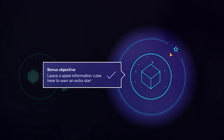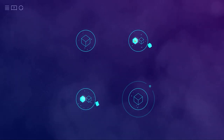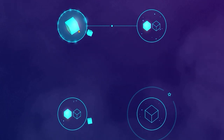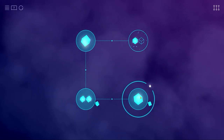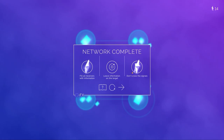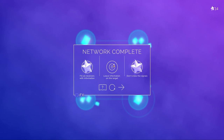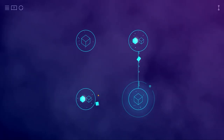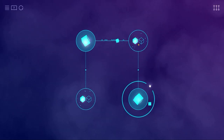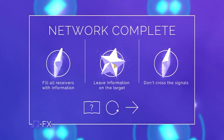We've got a bonus objective as well — it's got a star next to it. 'Leave a spare information cube here to earn a star.' So because we can loop, it means we can send one there. If I go over to there, that one's done. Down to there, that's got two. But now we've got two waiting — can I send one that way? Can I just loop it up? Yes! But this is how we earn three stars — if we cross the signals we don't get a star, and if we don't do the bonus we don't get a star. I need to leave a signal there in order for it to work. We've got three stars — let's move on.